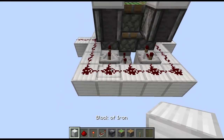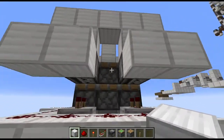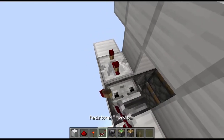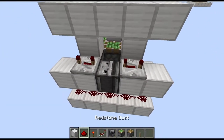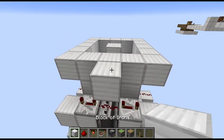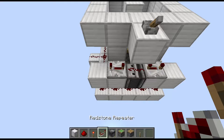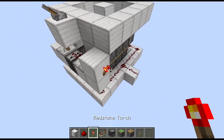At the front place four normal blocks and then an observer powering downwards in between like so. Put a repeater on four ticks on each of those two blocks going outwards and then some redstone dust in the middle. This will be our input, so for now let's just place a block on top with a lever.